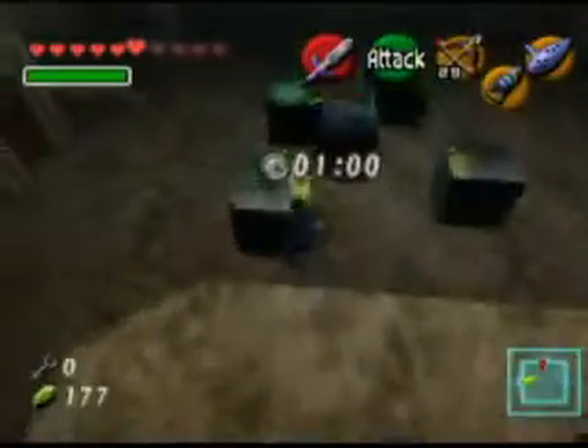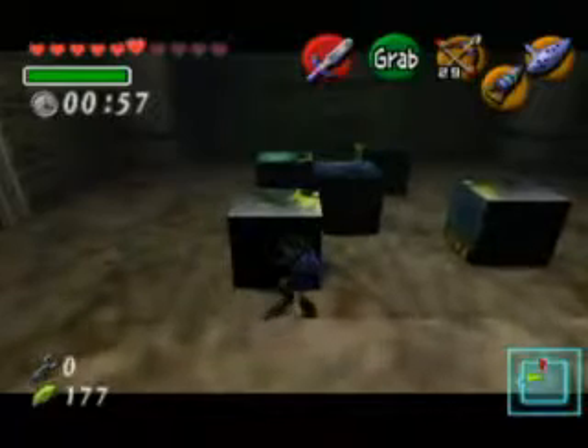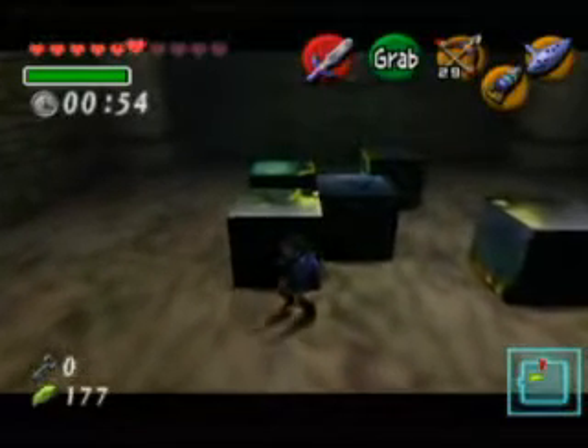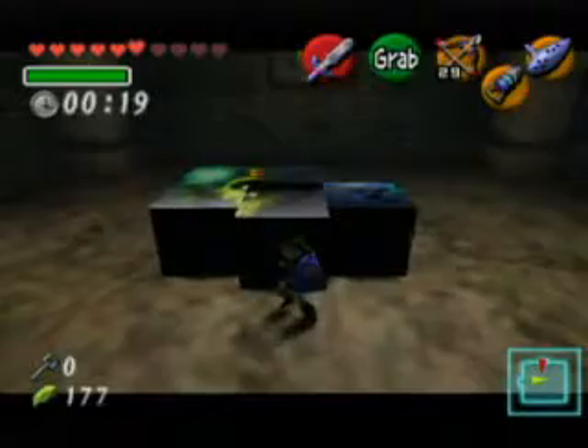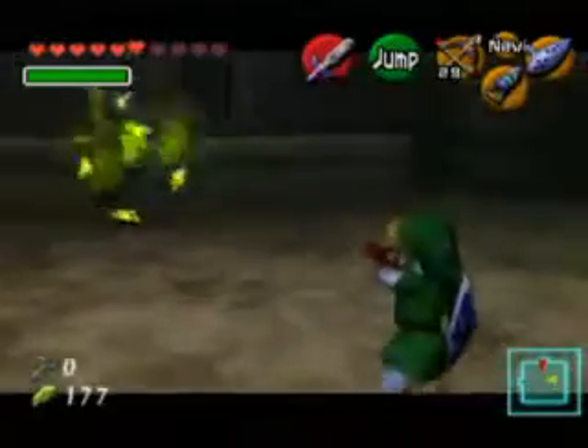Looky here — it's the green ghost. He wants us to play a little game where we have to push the blocks in place to form a picture of his head. This takes a bit — I didn't want to spend all that much time, so we're going to shorten this until it's just time for us to fight him.